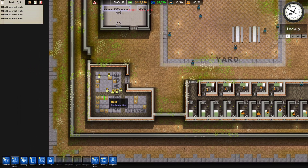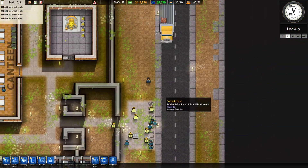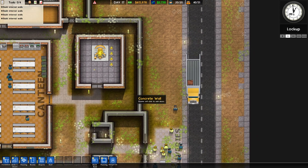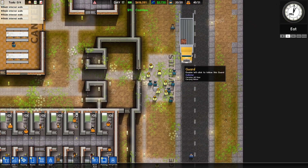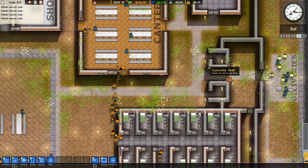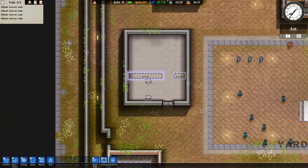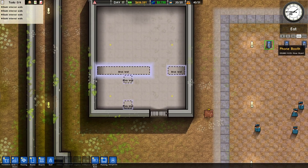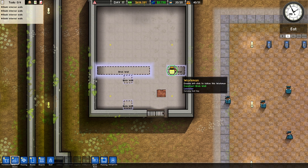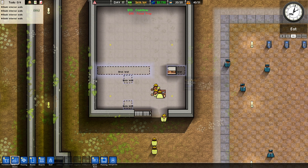A cell and an execution room. A person in the space by constructing some brick walls. Where's our workers? I'm guessing that the bricks are going to have to come in. I'm going to speed this up. Looks like it takes them a while to build a brick wall.